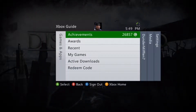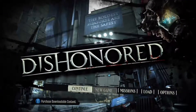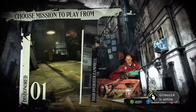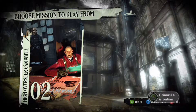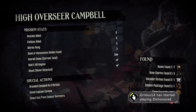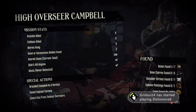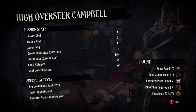Here we go. What we're going to do is pick a save, go to Missions, go to the High Overseer. Let me show you Mission Stats so you guys know — I've been a ghost and I have not killed anyone, and I've found all the objects that I needed to find.